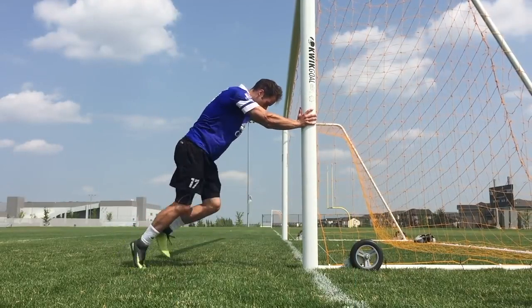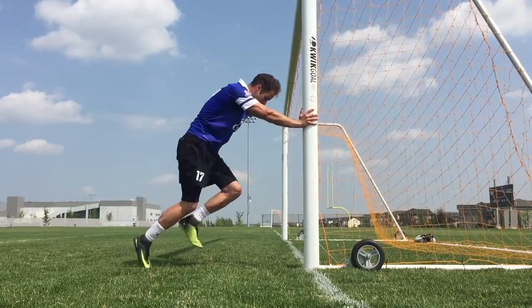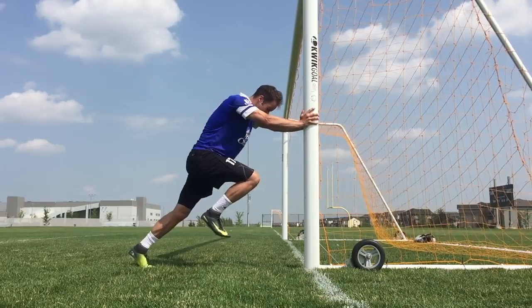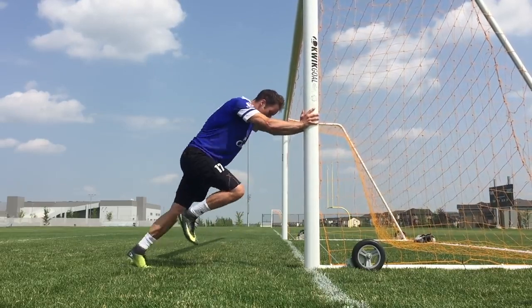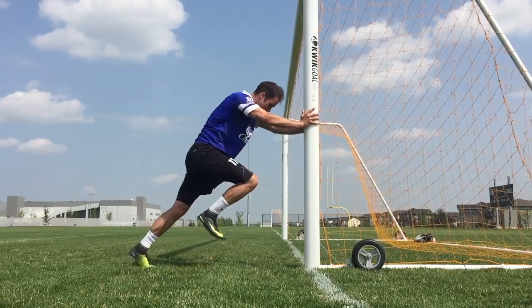This first speed drill will help you with your basic understanding of body positioning when you are sprinting and especially accelerating. You want to think about leaning forward — almost falling forward. Imagine a straight diagonal line from your heels to the top of your head. When you run like this, you'll be able to generate more power as opposed to standing up straight.